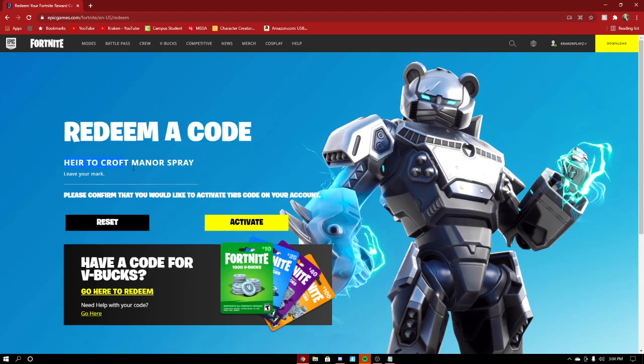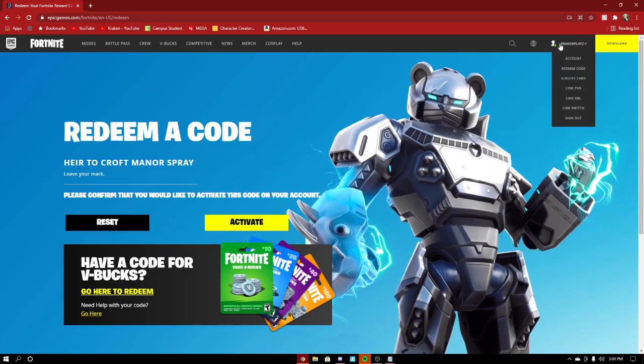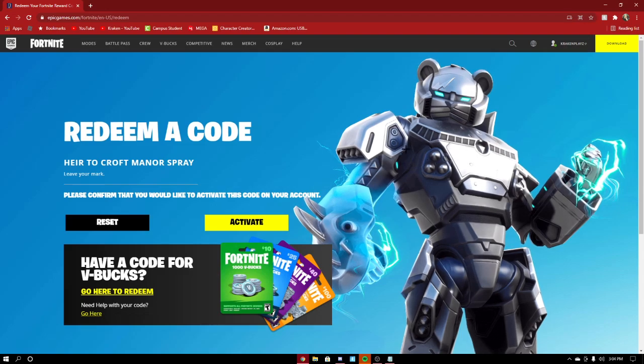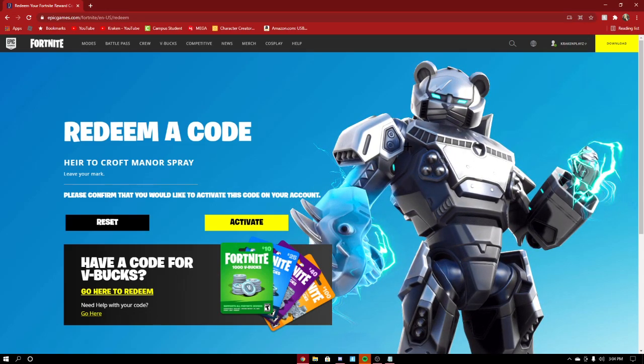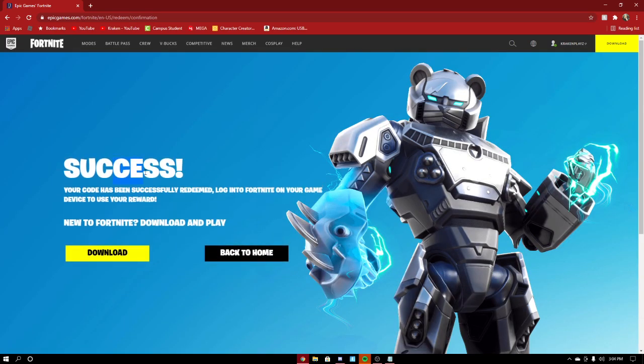If we press Redeem, it says it's a Croft Manor spray. Please confirm — click Activate, and make sure you guys are on the right account, otherwise it's going to go to whatever account you're signed in on. Click Activate and there you go — success!